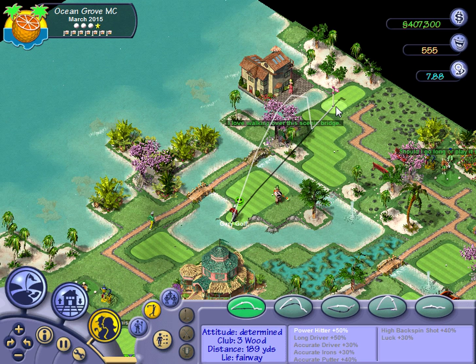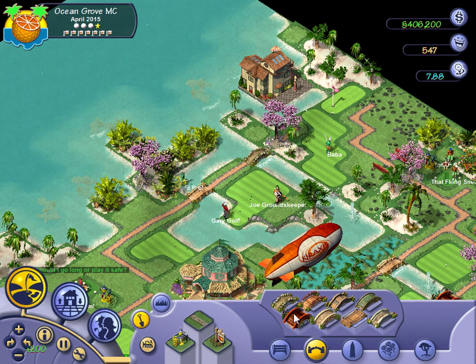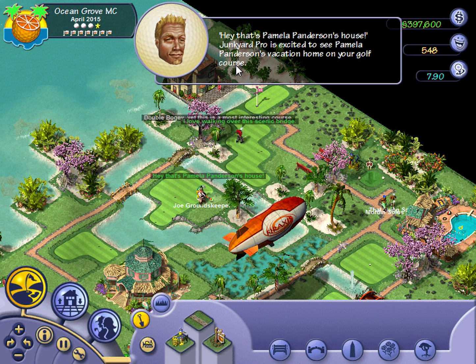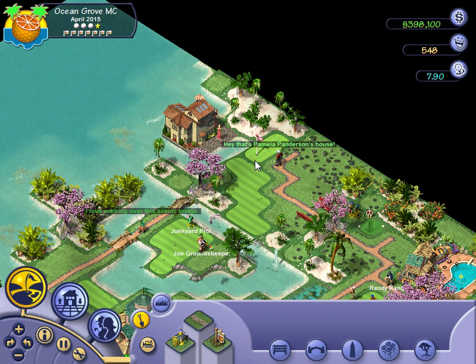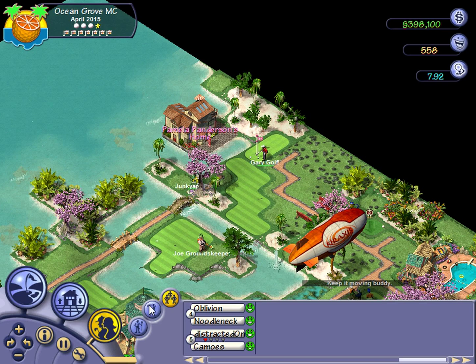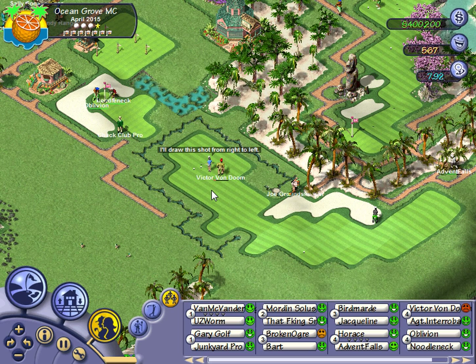I don't want to make too many minor changes to the course while we're playing this round. Things are happening on our course while this is going on, so if I have to make changes I will. Junkyard Pro is impressed by Pamela Panderson's house. Like if I have to make an emergency change to stop someone from storming off the course, I'm definitely going to do it — this guy looks like he's not having a great time.